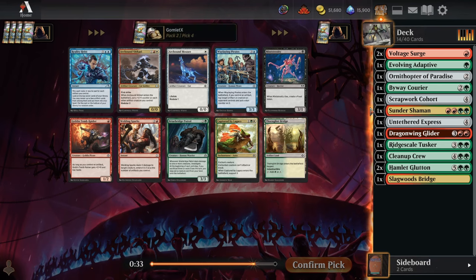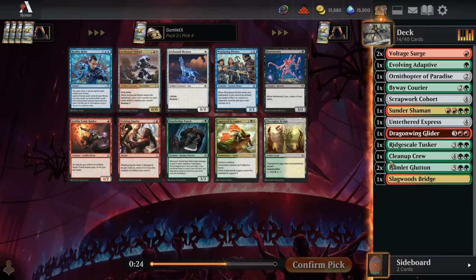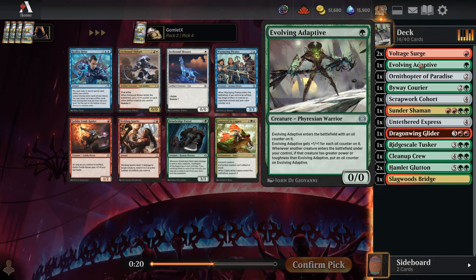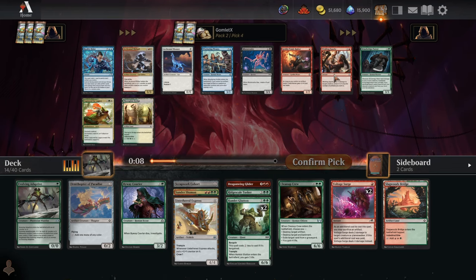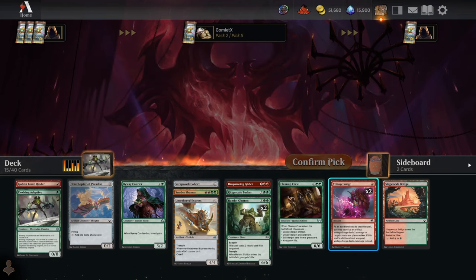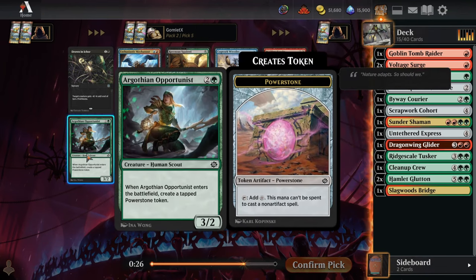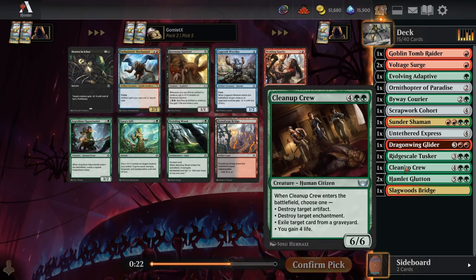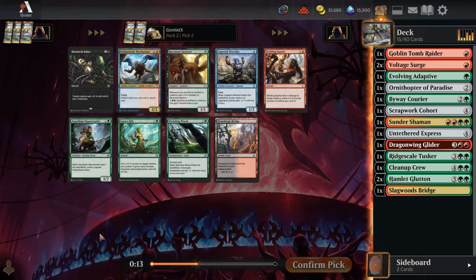Pack two, pick four — Goblin Tomb Raider is probably going to be a 2/2 haste for one mana most of the time given all our artifacts. But Welding Sparks is also a huge pick. Playing a Goblin Tomb Raider also makes Evolving Adaptive bigger, which bumps it up in my pick order. We've seen Voltage Surges going insanely late, so hopefully we get the removal at picks 12 and 13 again and take the great creature here.